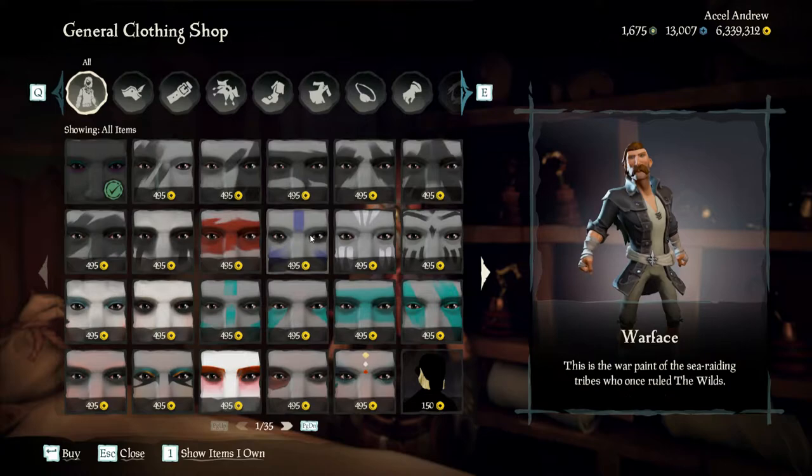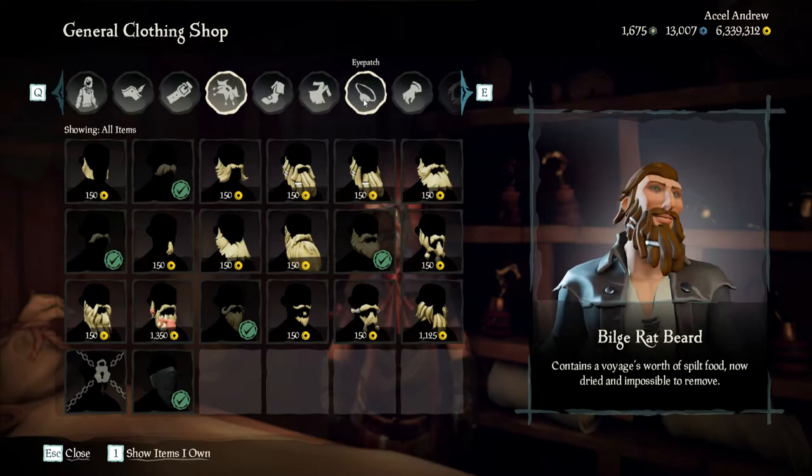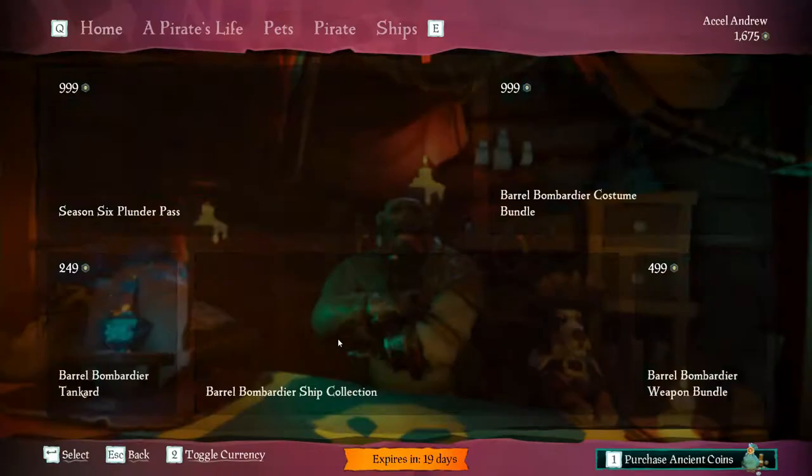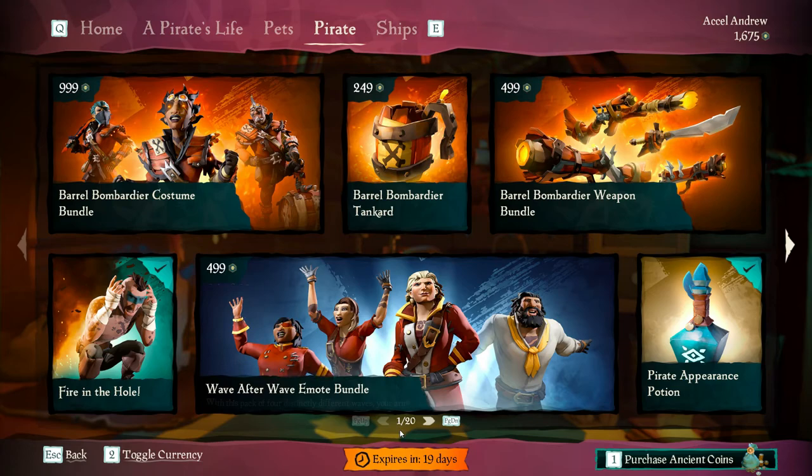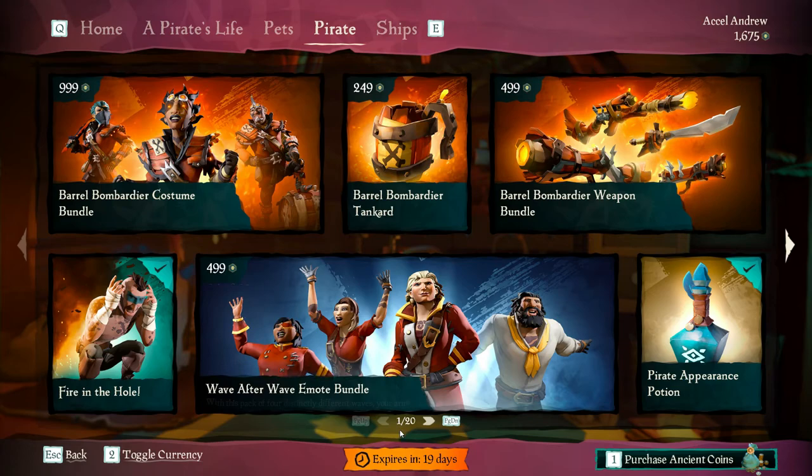After that, you've got the clothing shop. Unlike what its name suggests, it sells a lot more than just clothing — that's also where you can get a haircut, beards, tattoos, and even get a free amputation by picking up a peg leg or one of those fancy hooks. Last, and certainly not least, you've got the pirate emporium, where you can spend real-life money on cosmetics. I'm personally not a big fan, but you can always pick up a free emote of the month, as well as the free hide emote, which can be useful depending on how you want to play.